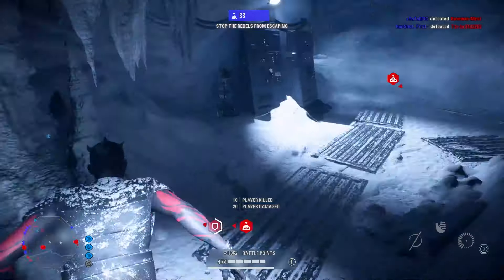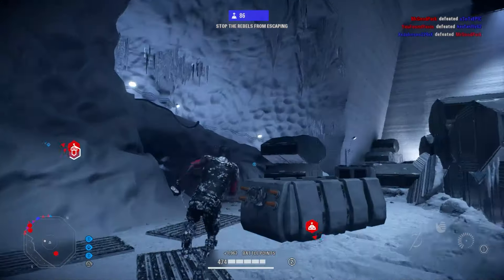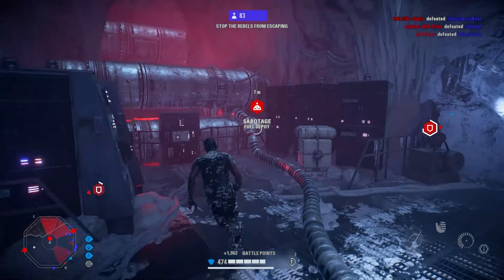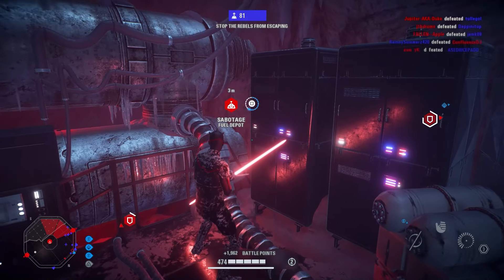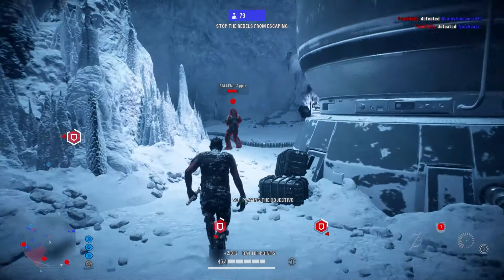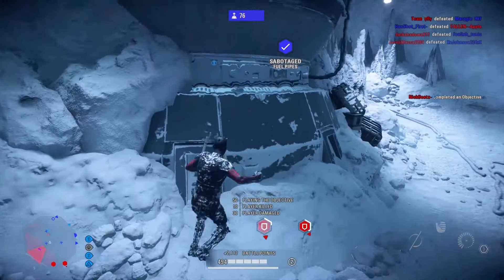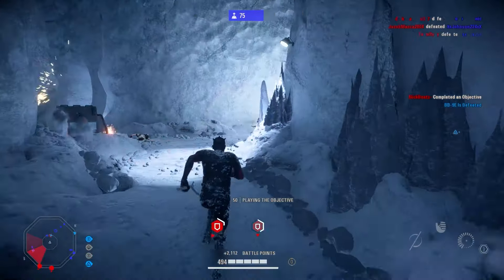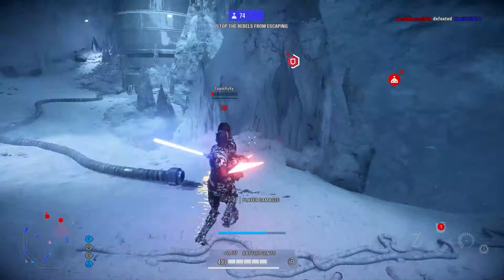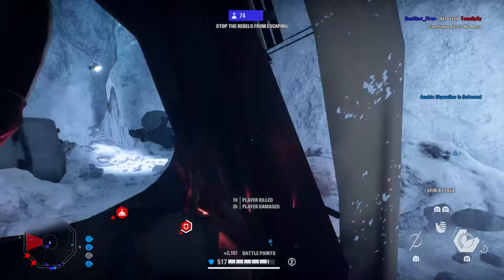A much better alternative is to hit the enemy first with your regular saber attack and then use Spin Attack to deal the second blow. This gets you the kill while simultaneously getting you out of the action in the blink of an eye, making it very hard for enemies to hit you. This isn't something you want to do every single time — mostly you're better off hitting them twice with your saber in 1v1 or 1v2 situations — but when there are a ton of enemies around, it's a great combination that adds to survivability while still getting kills.